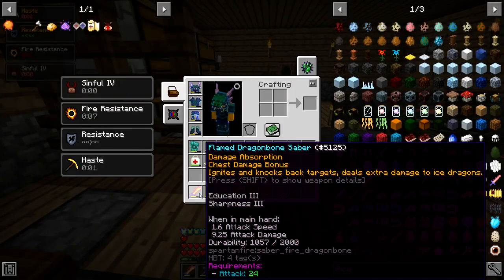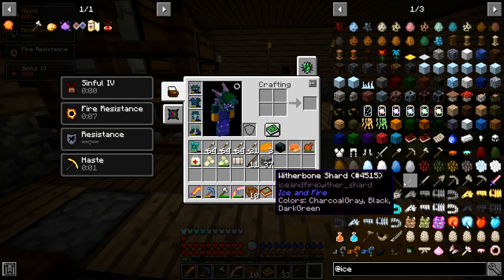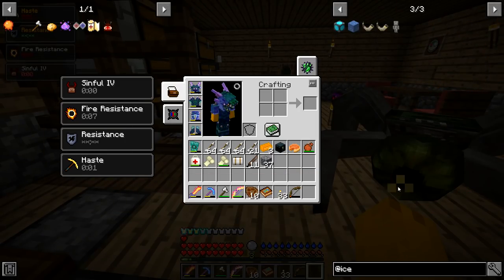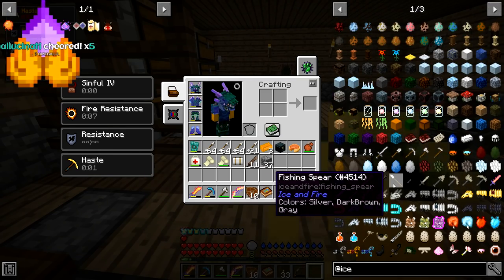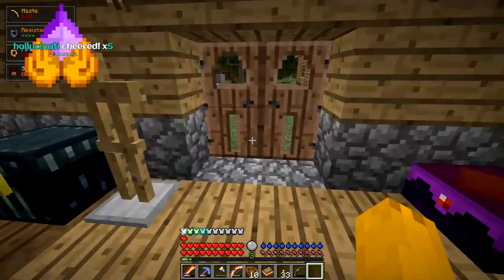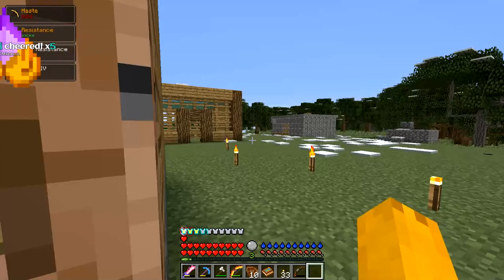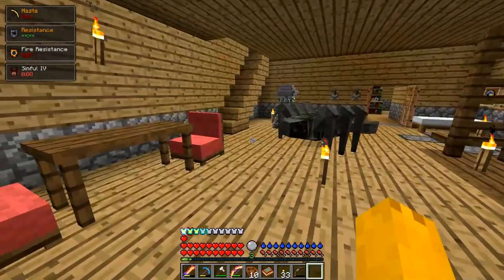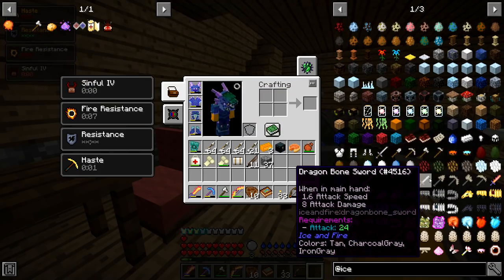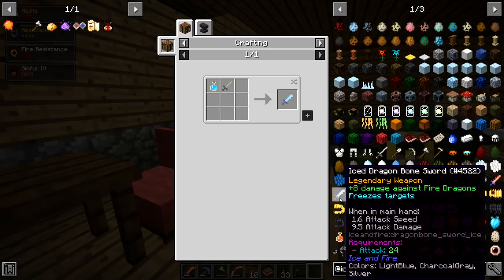This one right here — what mod is this from? Spartan Fire, and then Spartan Weaponry. Ice and Fire adds in a lot of stuff because we were a whole point version behind. RLCraft was on Ice and Fire version 1.7.1 and Ice and Fire's current version is 1.8.3, so we were like a whole version and then some behind. Look at all this — there's a bunch of new stuff in here we've never seen before, including legendary weapons which are dope.